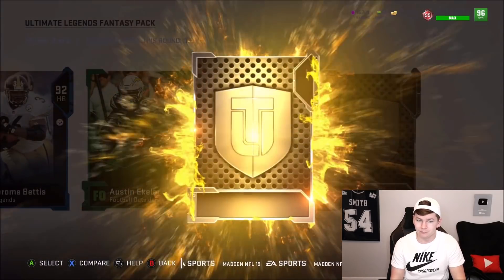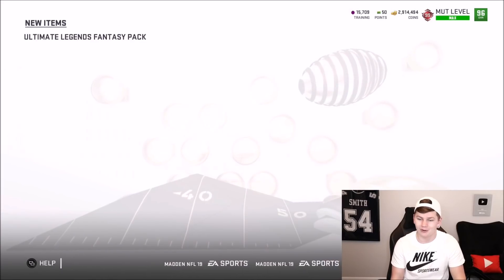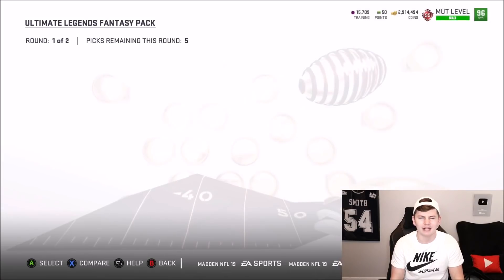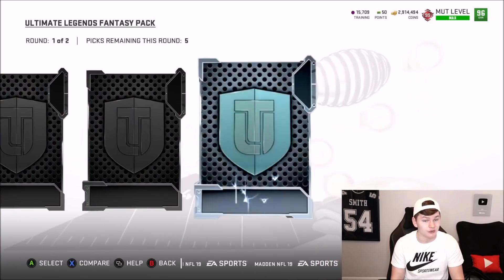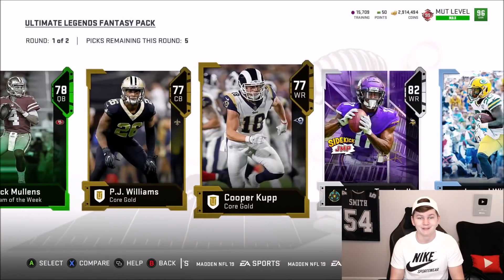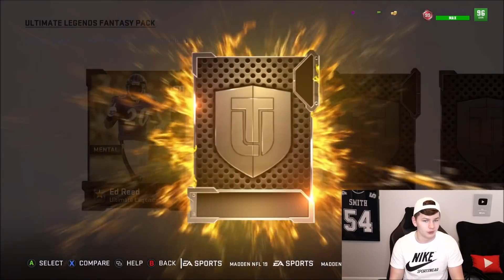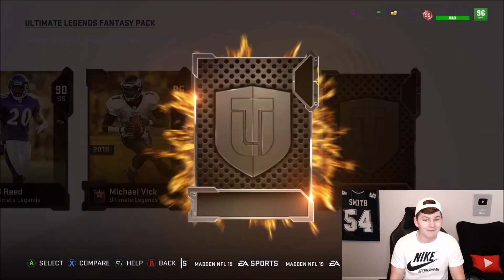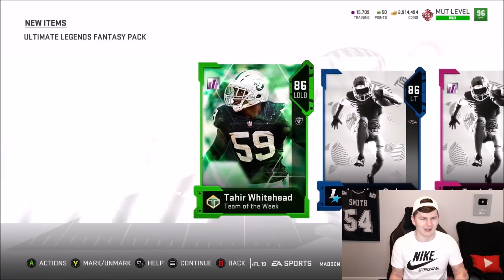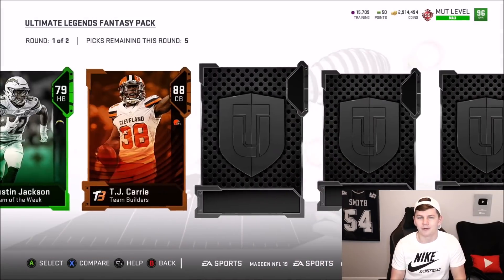Round two: 92 Bettis. Big UL — 95 Sean Taylor. Not bad. I would love to get the full UL Sean Taylor. I wonder if I can actually sell these cards — would people buy them? 96 Travis Frederick in round one. We get 82 overall Laquan Treadwell — haven't heard his name in a while. Round two: 90 overall. Big UL — 95 Mike Vick! We might actually get some sets done. I'm pulling all the big pieces to these Ultimate Legends. We can definitely do some fun stuff in Madden 19.